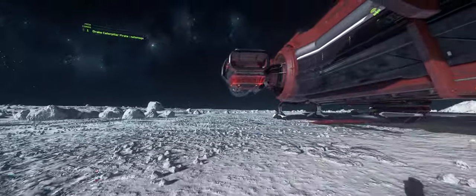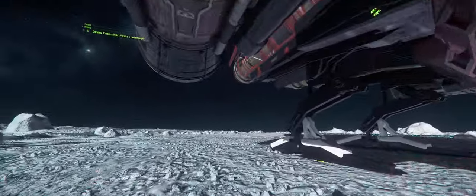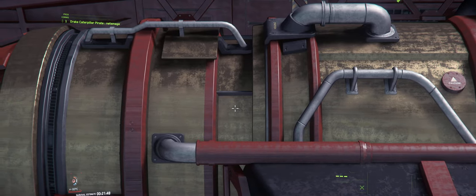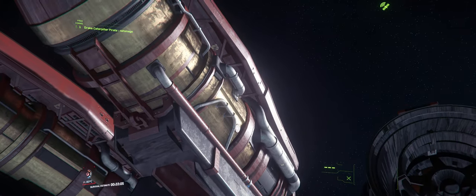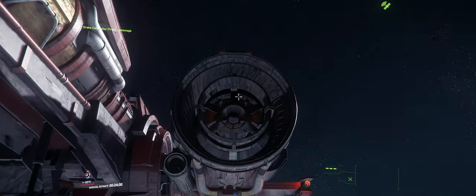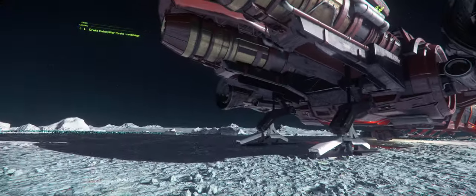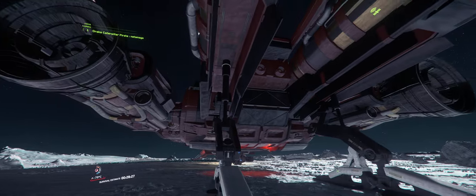I wanted to show you the outside first, just kind of run around it here. So there's the thrusters — you can see the finish on it. And even the inside of the thrusters here. I don't know if this is on purpose, but this whole thing is very glossy. Lots of Teflon coating.